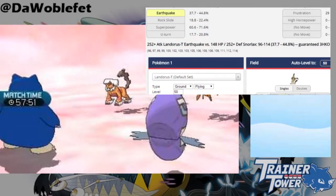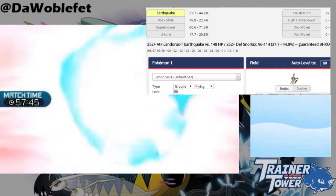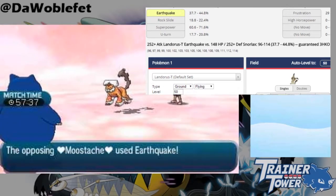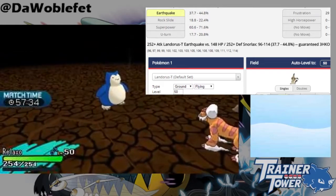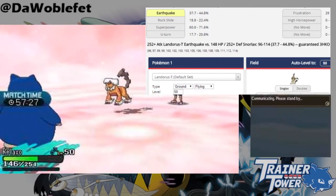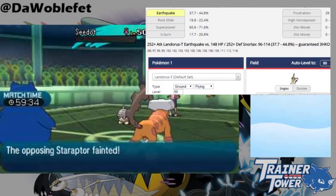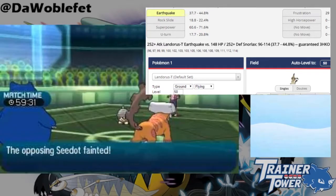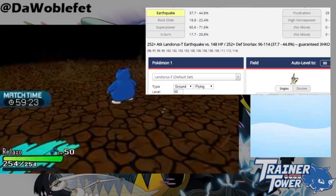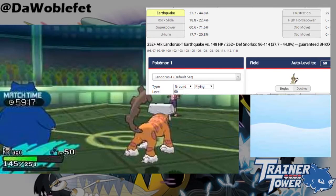Fourth, if Landorus's partner and Snorlax's partner faint before Landorus can use Earthquake, then Earthquake IS single target, because both Tapu Koko and Tapu Fini have fainted, leaving Snorlax as the only target for Landorus's Earthquake. And finally, if both opponents were KO'd this turn and Landorus uses Earthquake on the ally Snorlax, Earthquake is again single target, as it is the only target on the field for Earthquake to hit, despite Snorlax and Landorus being allies.